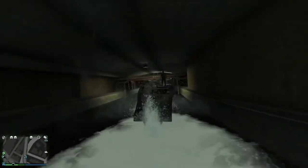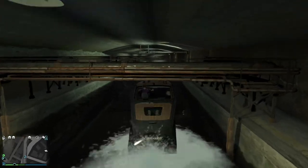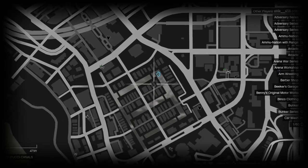Hello everybody, today I have a launch glitch video again. This one requires a boat, and you want to head over to the canals by Vespucci. You want to head over to this spot here or any of those little darker bridges.